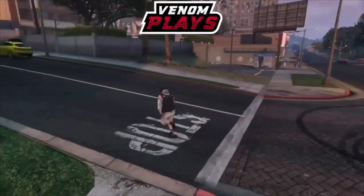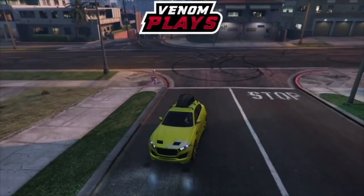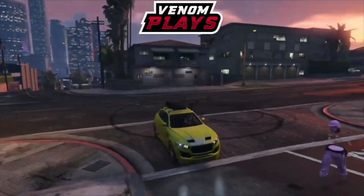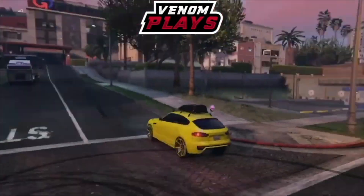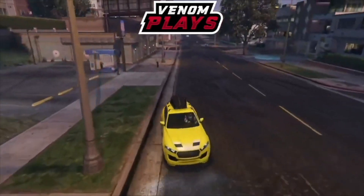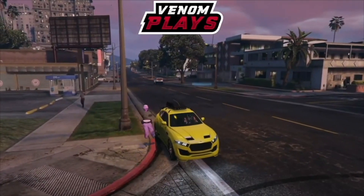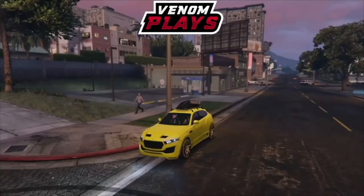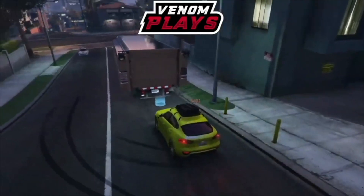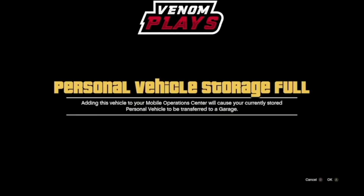Have your friend bring the car that you want to the post office area. Then call a car that you don't mind losing, and call your MOC and park it anywhere on the street. Simply have your friend get inside your car. Once your friend gets inside, have them sit in the pause menu.